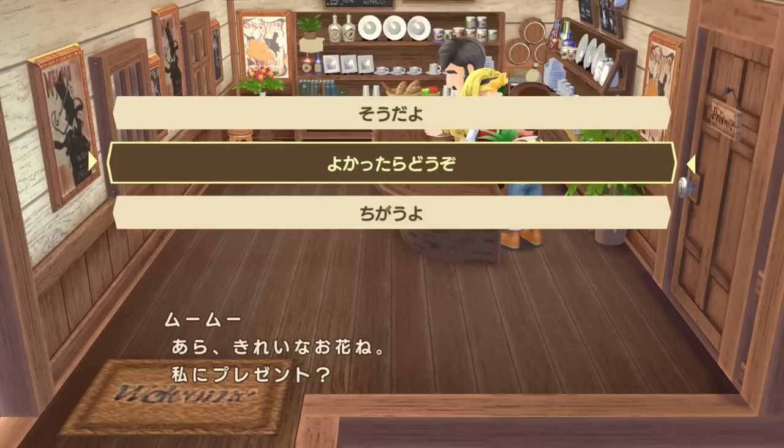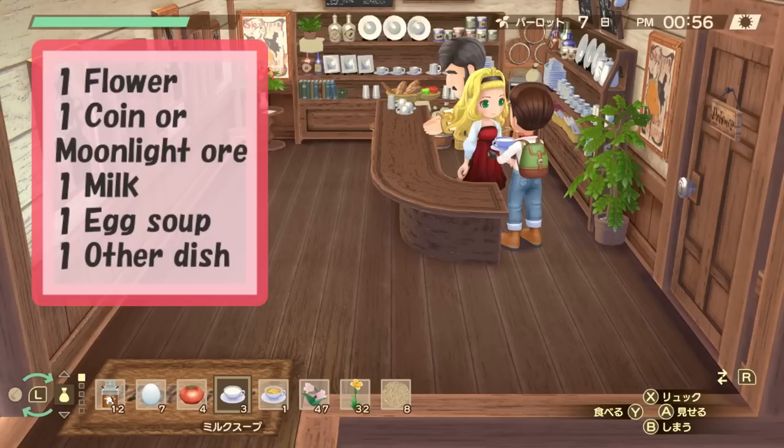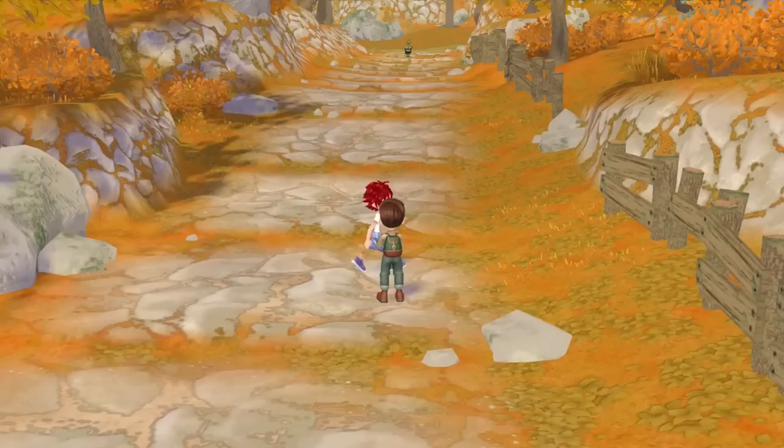Next is Molly — every day you can give her one flower, one coin or moonlight ore, one milk, one egg soup, and one other dish. That's also five gifts per day. Just like Cecilia, she doesn't like fossils, but she also doesn't like fodder.